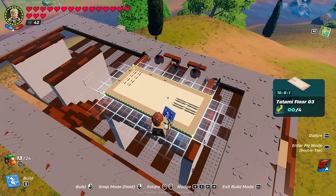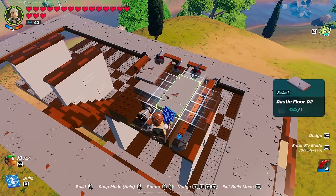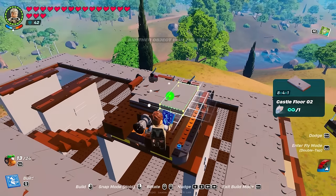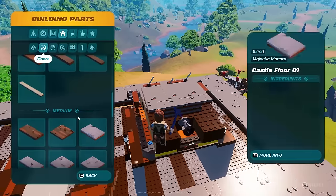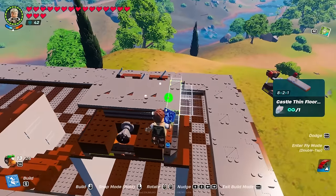In a perfect world we could add the tatami floor, but I don't have it in my main playthrough, so I'm not going to expect you guys to have it either. Instead, we're adding an 8x4x1 castle floor in the middle all the way forward, and then adding two more on each side, followed by a thin floor of 8x2x1 variety.